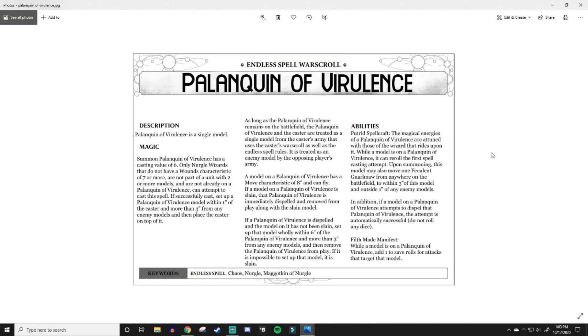That seven-or-more wounds restriction essentially means Nurgle wizards on foot — that's all it really means. The Nurgle wizard from the Wurmspat unfortunately can't use it since she's part of a unit — a shame because I really do like her, but I can't fathom how to make that work. If cast, set the model up underneath your wizard — he's standing on it. The model on a Palanquin of Virulence has a move characteristic of eight and can fly, so now your spellcaster can keep pace with Pusgoyle Blightlords.